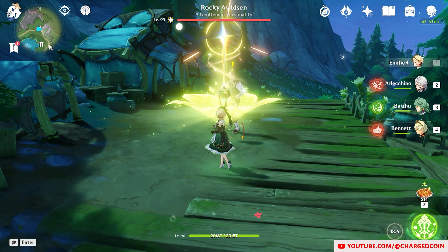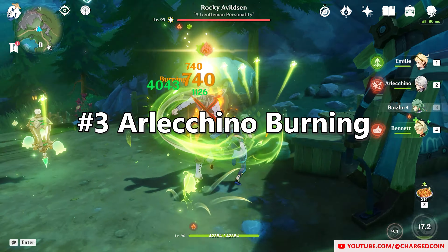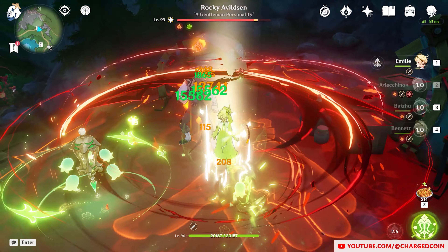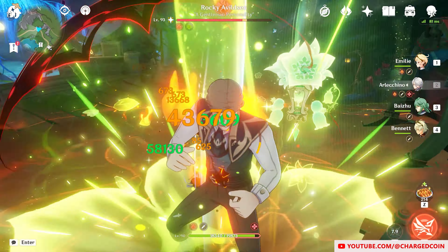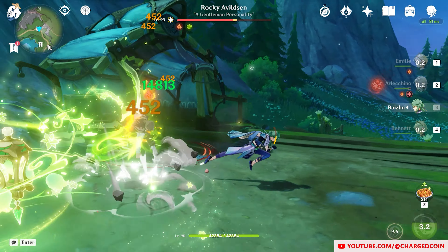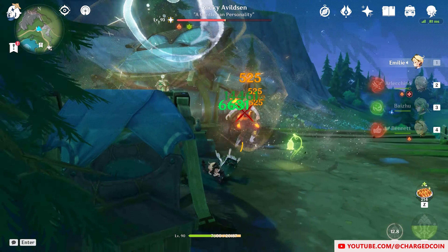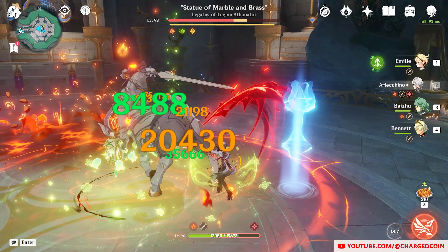The third team is one that I think works the most comfortably: Emily, Alekino, Paitu, and Bennett. Emily applies Pyro, Paitu heals and provides shielding, and Bennett buffs Alekino's attack while she deals her usual crazy damage. I personally really like this team for its sustainability, and the ability to constantly apply Pyro while keeping the Burning Reaction up is really fun. That said, I still do think that Alekino is better with her usual Vaporize team.